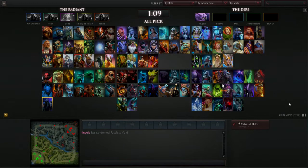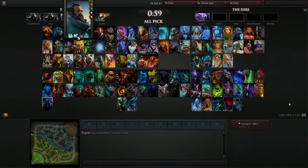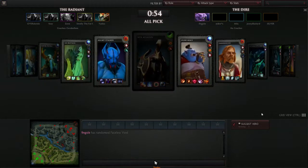Nix, of course, a very good ganker, a very good initiator if you can get a blink dagger up on him, because he does have a stun that has the potential to stun a lot of people. Yeah, so that can be very good. Can I take a look at Nix here?